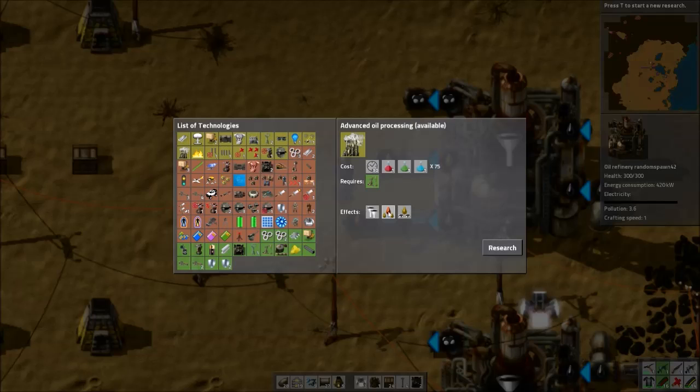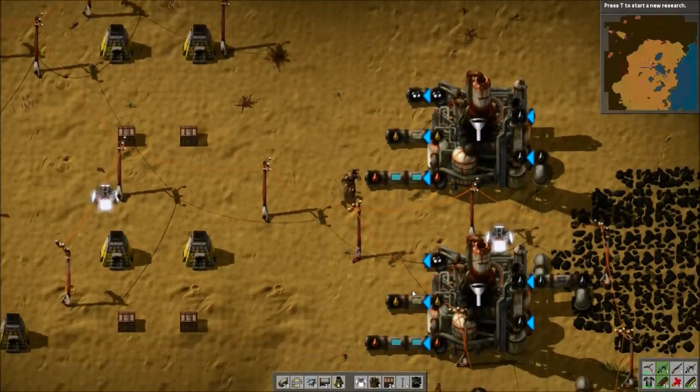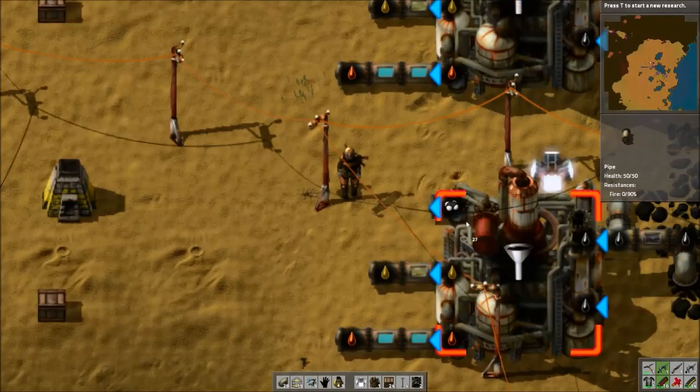Advanced oil processing is definitely one of the first few things you want to get with Blue Science once you get that set up, because it's really useful. You'll see later how much petroleum you need. So we do three, two, one on the pipe outputs.